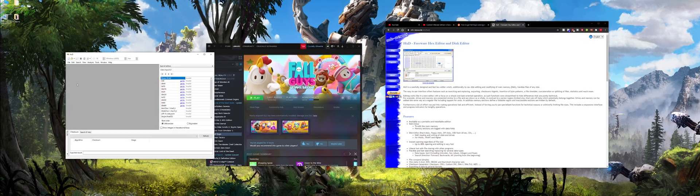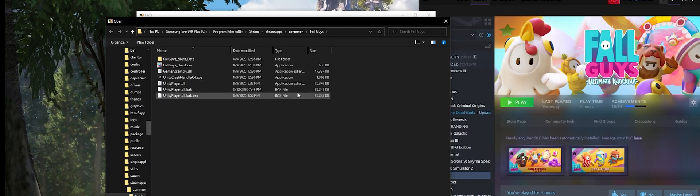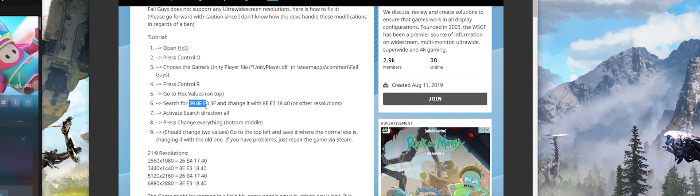What you need to do now is click on File, then Open, and then go to your game's main folder where the .exe is. I've already done this modification, but I'm going to do it again on my backup file. You select your UnityPlayer.dll — which I'm going to do here using my backup file — and click Open. After that, go to the guide again and copy these values right here.